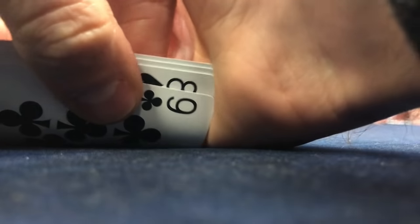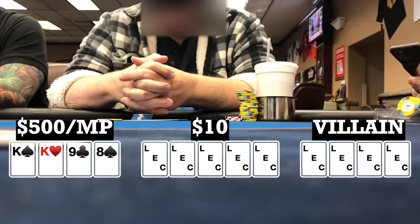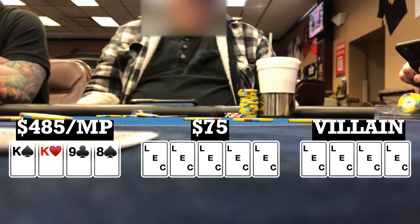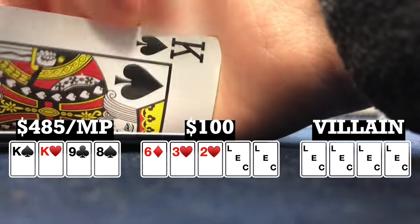Alright guys, back at the lake, in for 500. First playable hand I look down at K-K-8-9, single suited. Player to my right makes it 15. I call, and there's three other callers, so we're going five ways to a flop. Flop comes 6-3-2 with two hearts. Small blind bets 25, folds to me, and I fold.